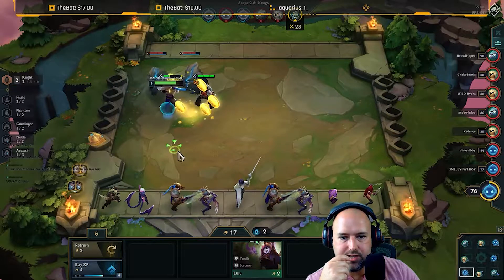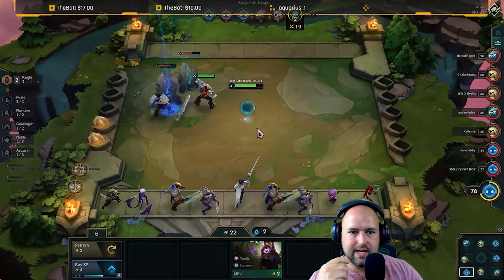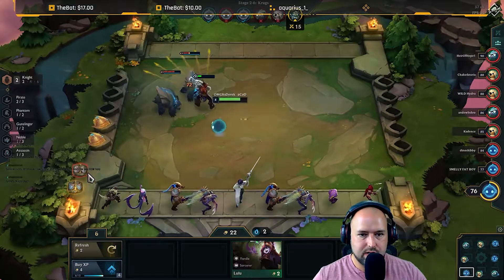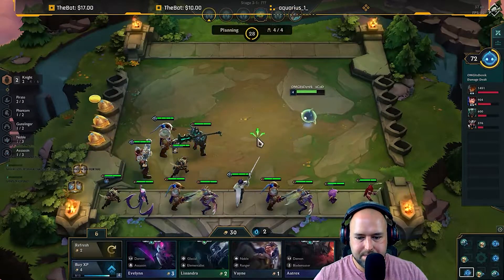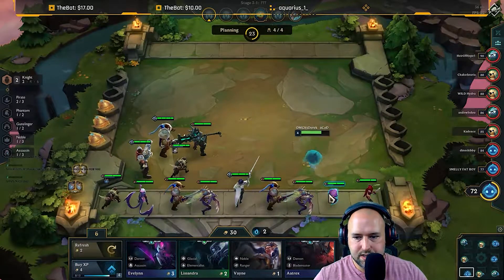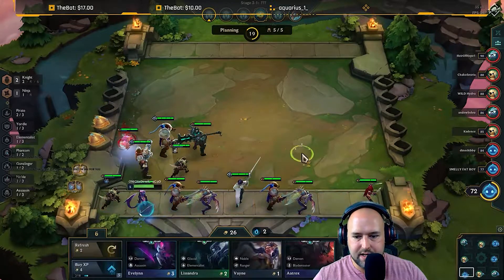Oh my god, that's a lot of gold — I'll take it! Are we kidding me though, I'm not going to be able to beat these guys right now. What is this — Swordbreaker? All right, that sucks, I couldn't even beat them. Feels bad man. Let me throw in Kennen for the ninja. Let me buy Evelyn.